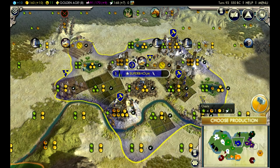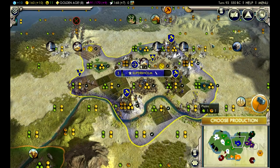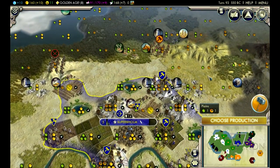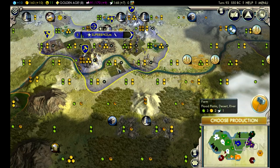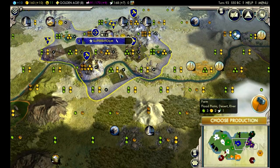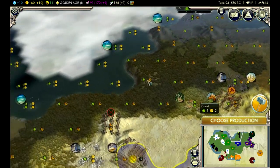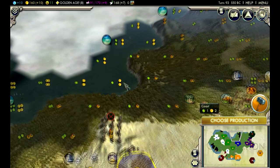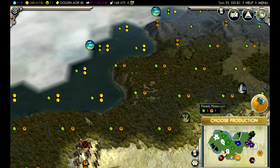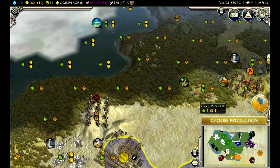The Petra will help with population since we're getting plus food. It's about time we start thinking about that second city. Originally I didn't want to get a second city, but it would be smart if we want to keep building other things - good to have two cities. Now there's two spots we can put this second city. One up here - a lot of you guys were saying we need to get the coast so we can explore the rest of the world, get naval units, and I agree with that.